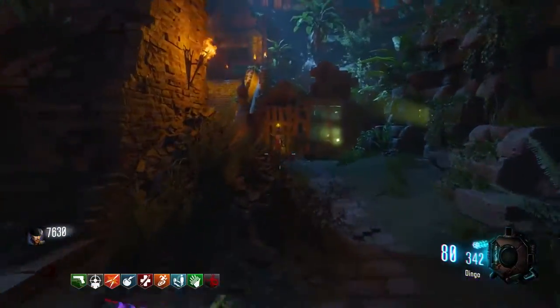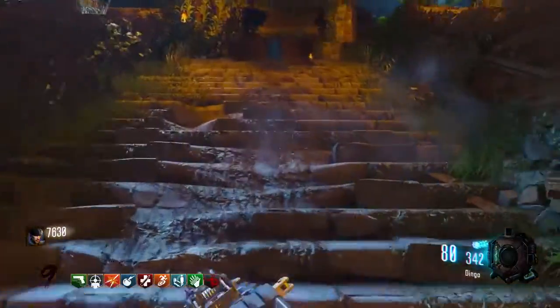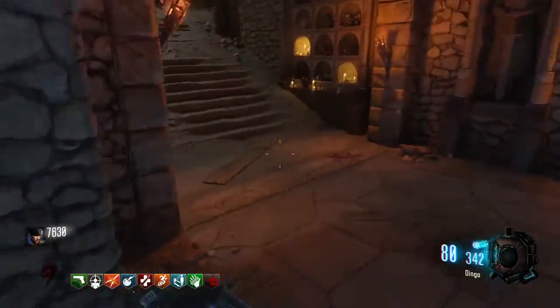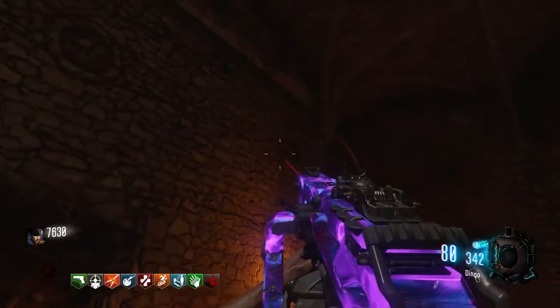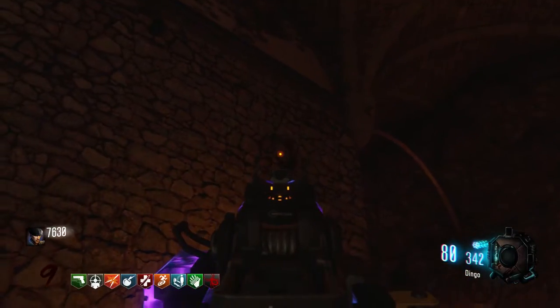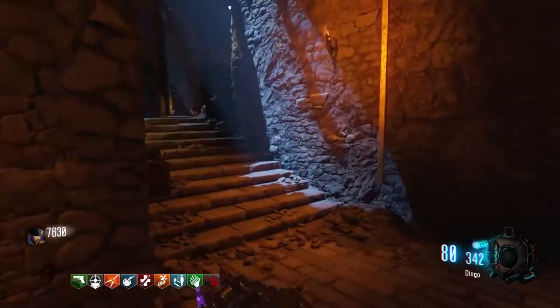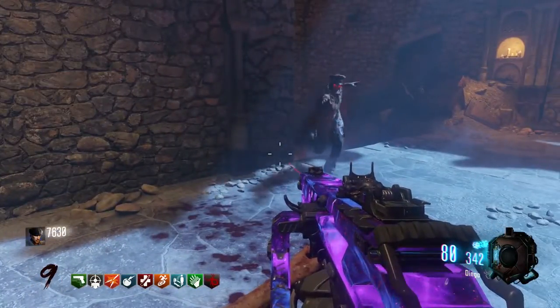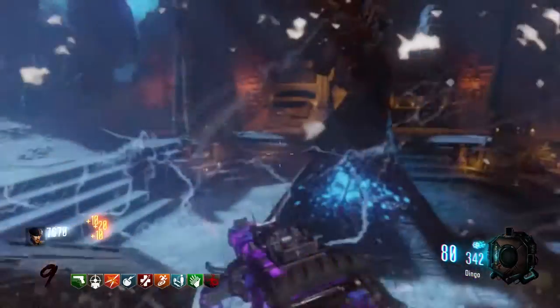For the next part, what you want to do is jump on the other side from the first room to Shangri-La and Der Eisendroch. You head to Der Eisendroch, you follow this and up right there on the wall is a shield piece. Because it's up on the wall, all three locations are high. You have to activate the stones just like you had to do in the original Der Eisendroch.